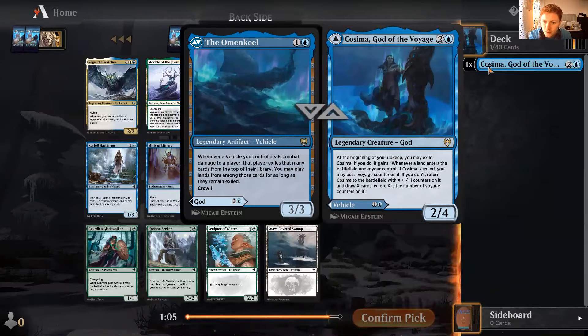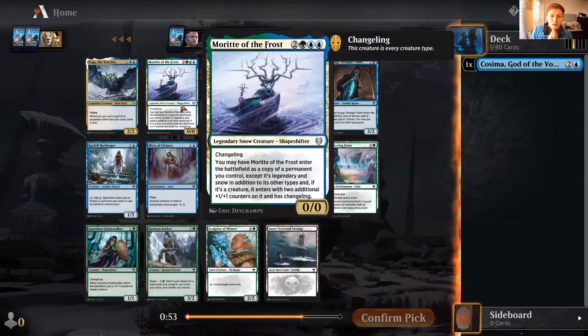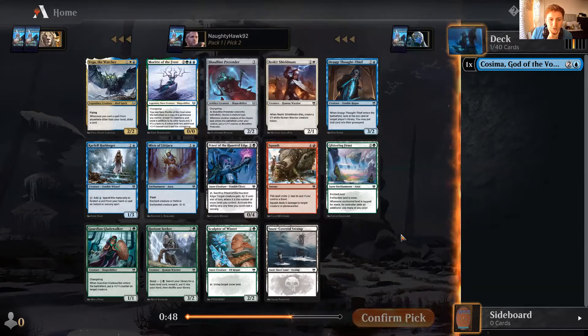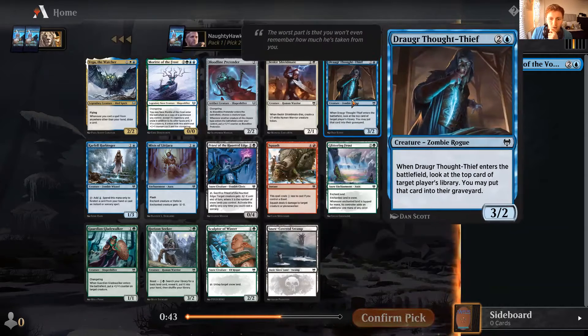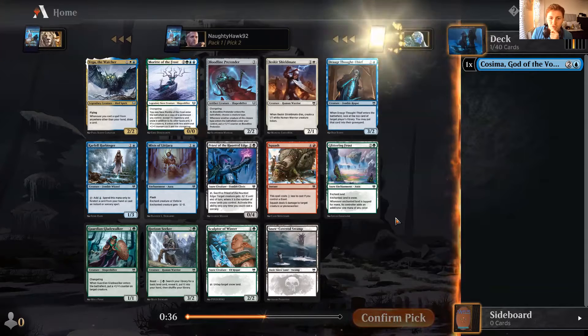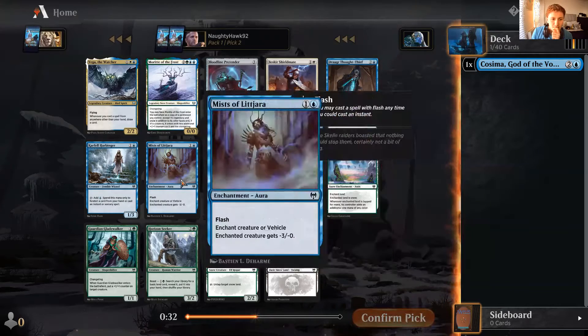Beginning your upkeep, you may exile Cosima. If you do, whenever a land enters the battlefield under your control, if Cosima is exiled, you may put a voyage counter on it. If you don't, return it at X+1/+1 and draw X cards. Oh, it's a draw deck! Whenever a vehicle you control deals combat damage to a player, that player exiles that many cards. Let's try and do something stupid - really, really stupid.